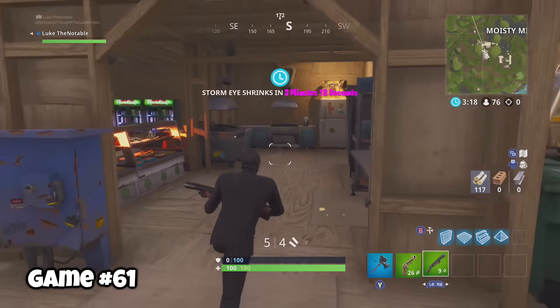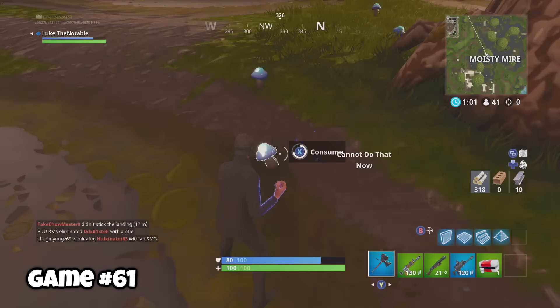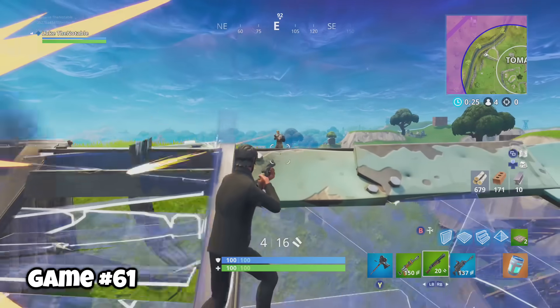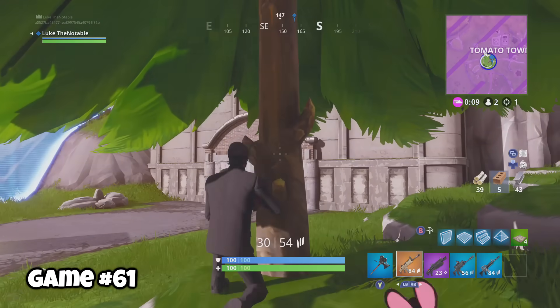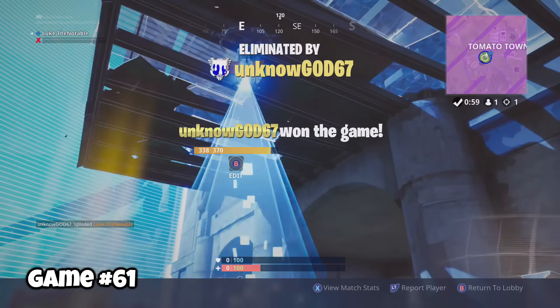Drop into a place like Moisty Mire that's pretty far away from the middle of the map and you're probably not going to run into anybody. You'll be able to doodle around pretty much to your heart's content. With seven people left and I haven't even killed anybody. My first kill was this default boy. What I'm getting at here is that if you drop into a place like Moisty Mire, it's a lot easier to get to the endgame — you're not going to fight that many people, which gives you better odds. But of course, that doesn't mean you're always going to win.